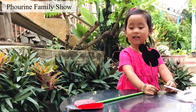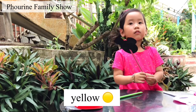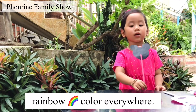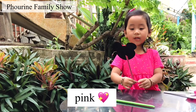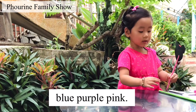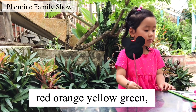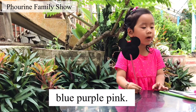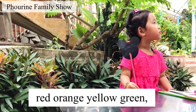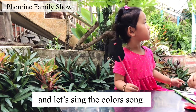Rainbow color everywhere — red, orange, yellow, green. Rainbow color anywhere — blue, purple, pink. Red, orange, yellow, green, blue, purple, pink. Red, orange, yellow, green, blue, purple, pink. And that's the color song.